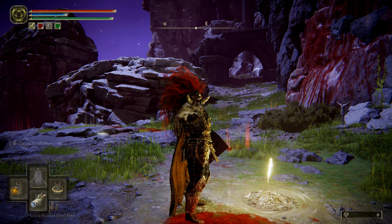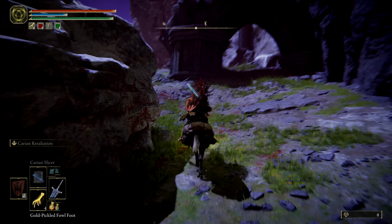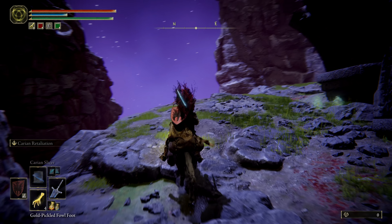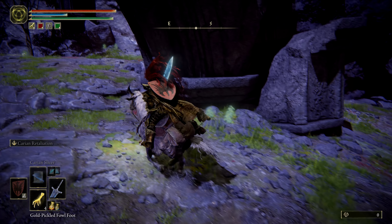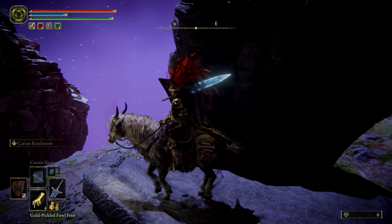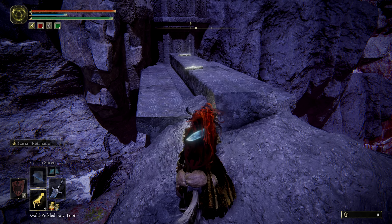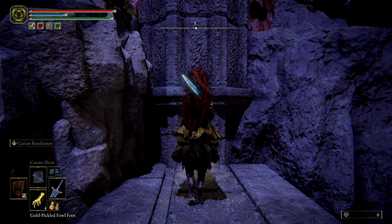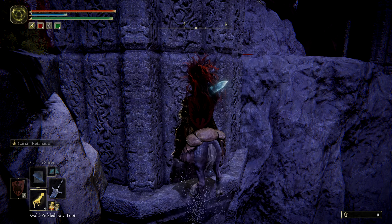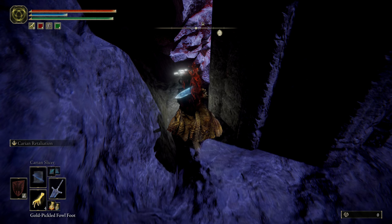Assuming you've made your way to the Palace Approach Ledge Road in the Mohgwyn Palace area, look at the broken archway slightly up the hill and ride towards it. Using Torrent, jump up to the lip on the left side of it, then hop up to the broken pillar. Looking back above where you just came from, you'll see more broken archway. Jump to this using double jump, then proceed forward to the cliff wall. Jump up the lip of another pillar, turn right, then jump past it to the right, landing slightly behind it. Proceed in between a pillar and a rock wall just in front of you.